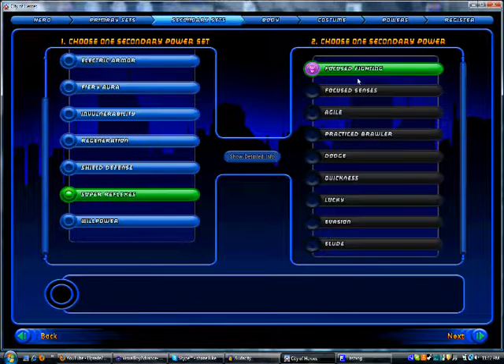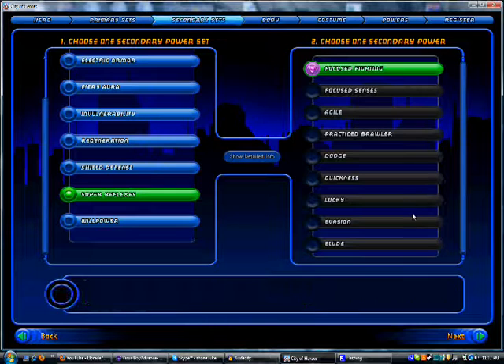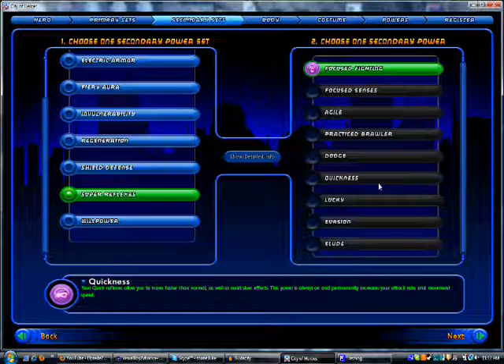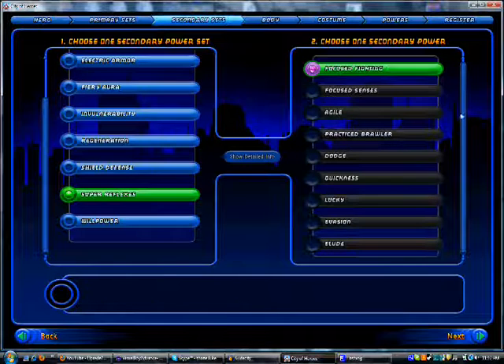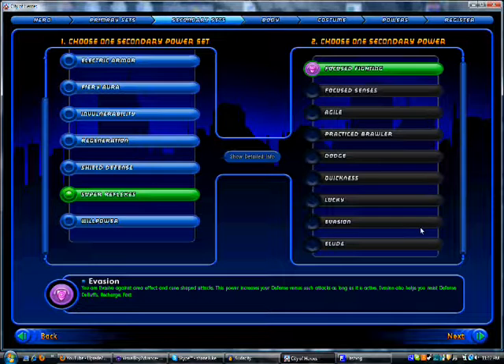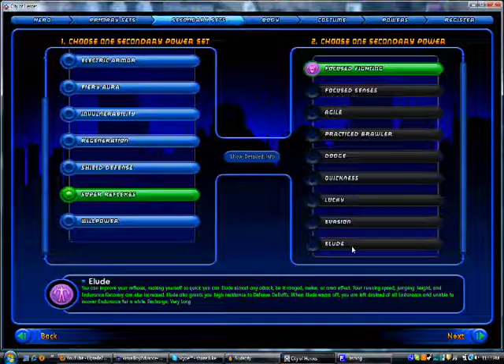We've got Super Reflexes. Super Reflexes is also a defense-based set. Instead of being mostly damage heavy, it is actually a recharge-heavy set with Quickness. Quickness basically makes it so all the time your powers will come back faster. It's a very good set — it's got really, really good defenses. Its tier 9 is Elude. Elude basically makes it so your defense debuff resistance is at the cap, so your defense cannot be lowered. It raises your defense to well past the cap, basically making it so you almost cannot be hit for 90 seconds. The Elude isn't like other tier 9s in that it crashes your health — it only crashes your endurance.